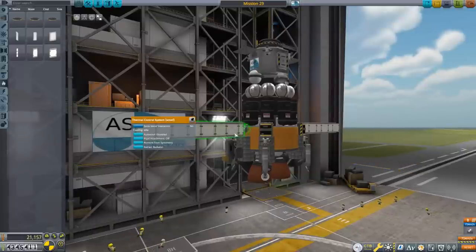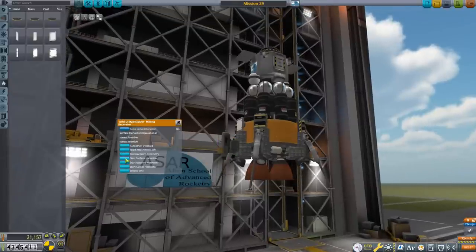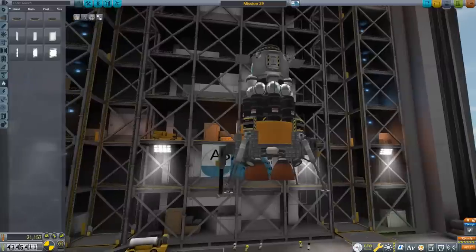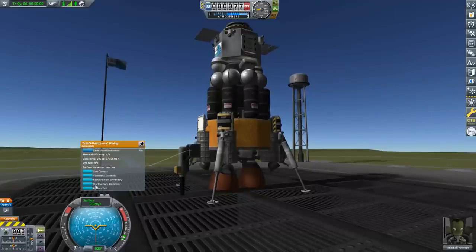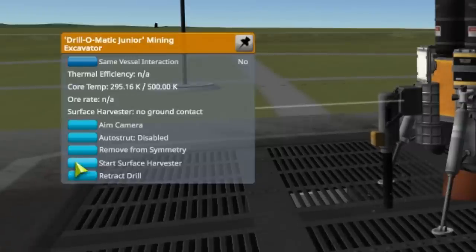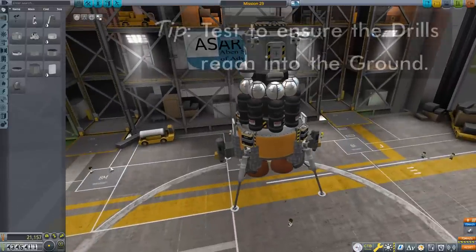That takes care of our cooling and our drills. One important thing: with the legs extended and drills deployed, make sure the drill head extends well below the landing struts — they must be able to reach the ground. You can test this by launching, deploying the drill, and starting the harvester. If you see the numbers incrementing, everything is working. If the drills are too high, they'll shut themselves down and display 'no ground contact.' Definitely test this before committing to another world.